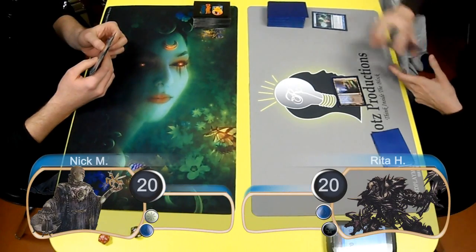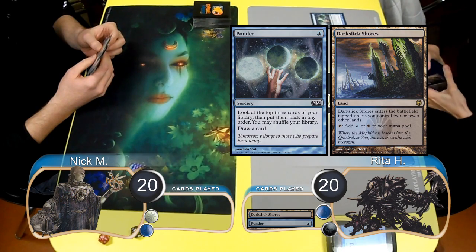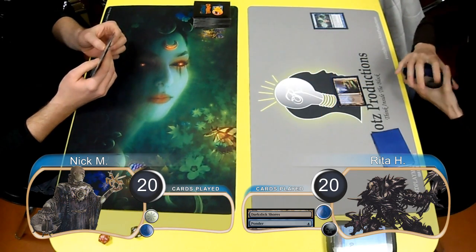Hello everybody, and welcome back to another Magic: The Gathering gameplay. For this match, we have Nick playing Blue-White Delver, and he's going up against Rita playing Blue-Black Infect.